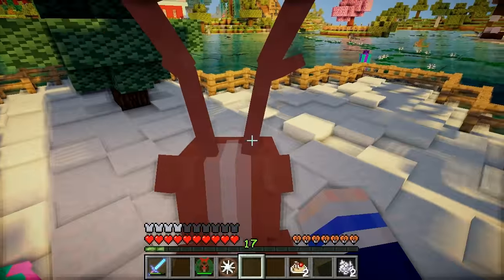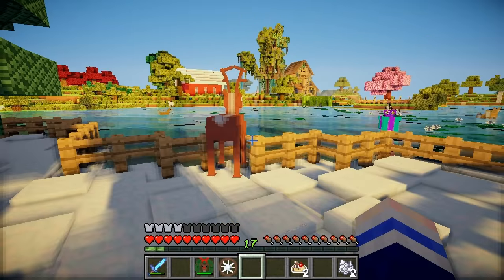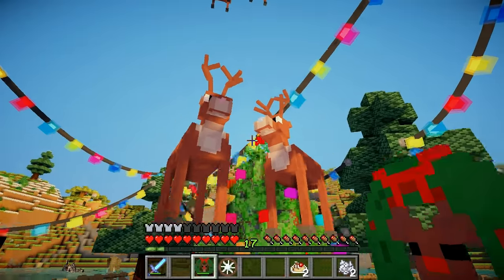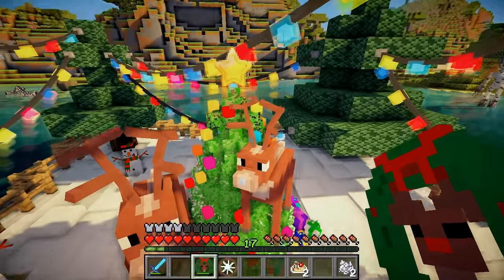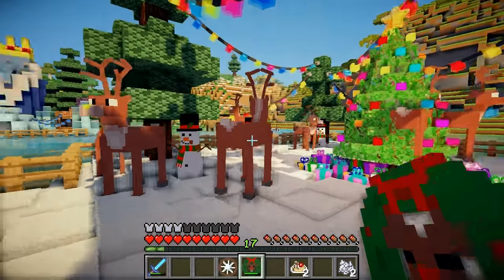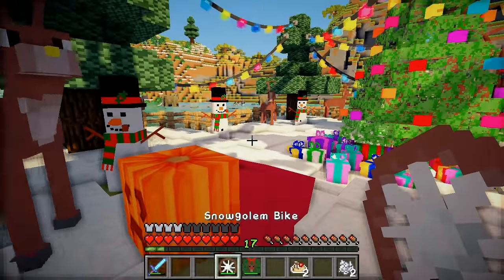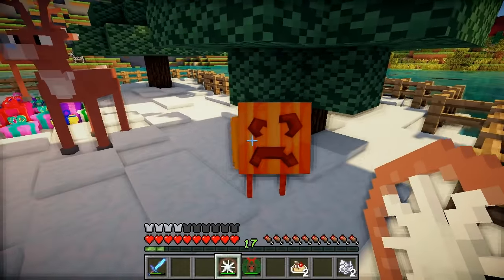I'm just going to put a couple of these guys around here - they should just wander around safely within the perimeter. Wait, hang on - they've all got different coloured noses! They have little pastel noses! That one's got a little pink nose and that one's got a little blue nose! I wonder if we can spawn one in with a red nose. This one's got a little red nose - it's Rudolph! Hello Rudolph! Let's spawn in some snow golems too! Oh no, it's dying - looks like we can't have snow golems here.